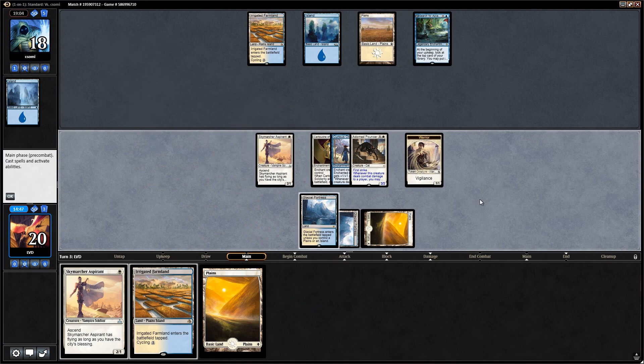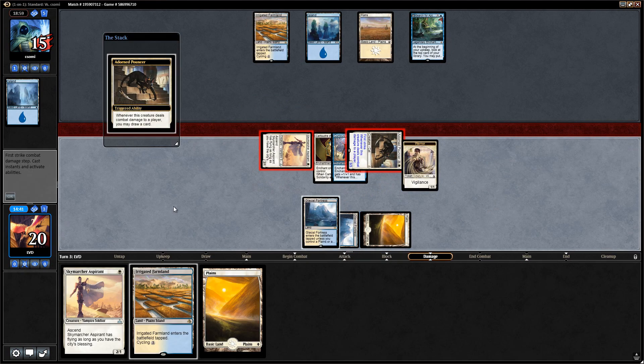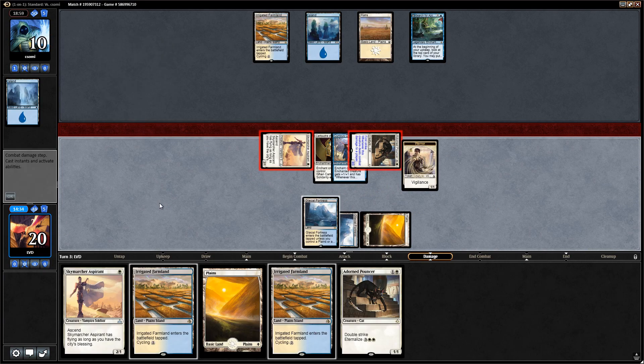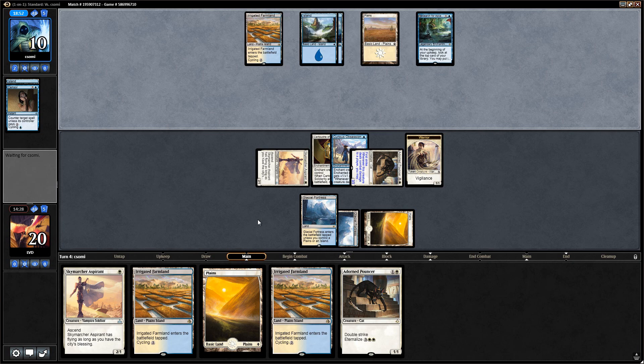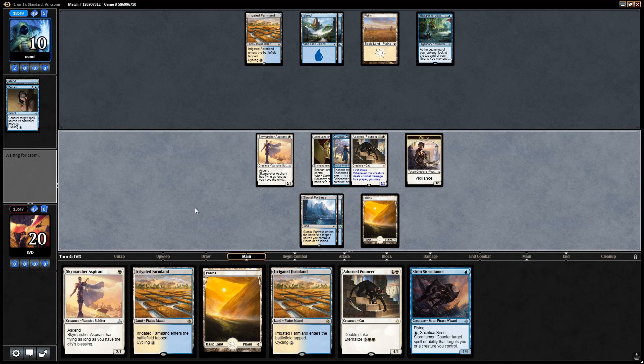We try to draw two cards here to make up for potential card disadvantage. Found another pouncer — I think we just say go and pretend like we have access to Dive Down rather than committing the aspirant as well. Though this is a turn where we need to play around Settle the Wreckage, so maybe we're better off attacking with the aspirant and the warrior. It's super likely our opponent just has a Settle here — let's go to combat, and yep there it is.